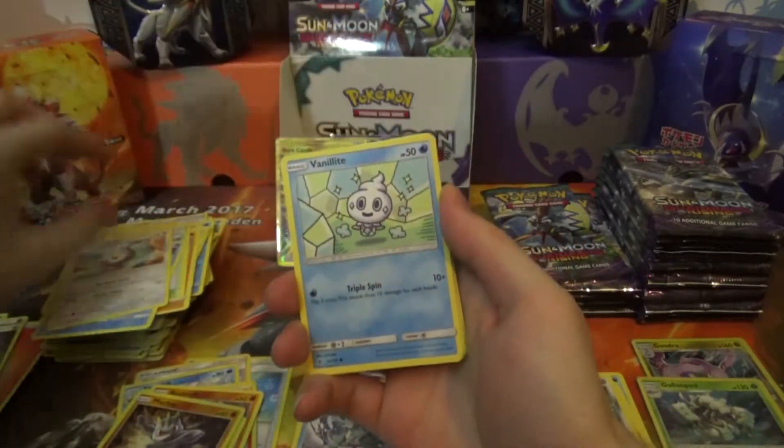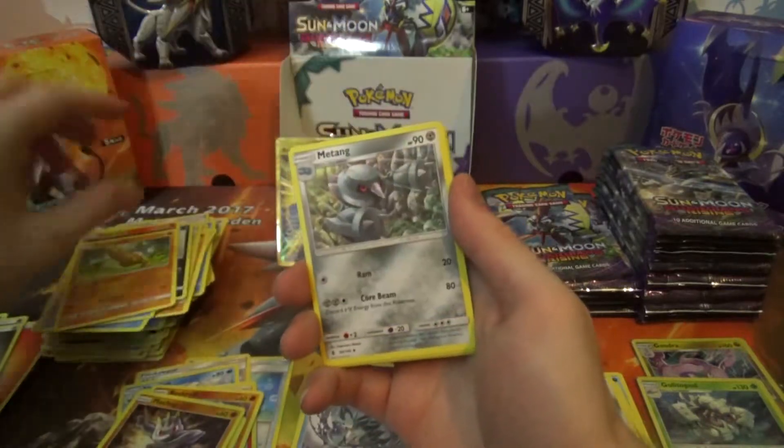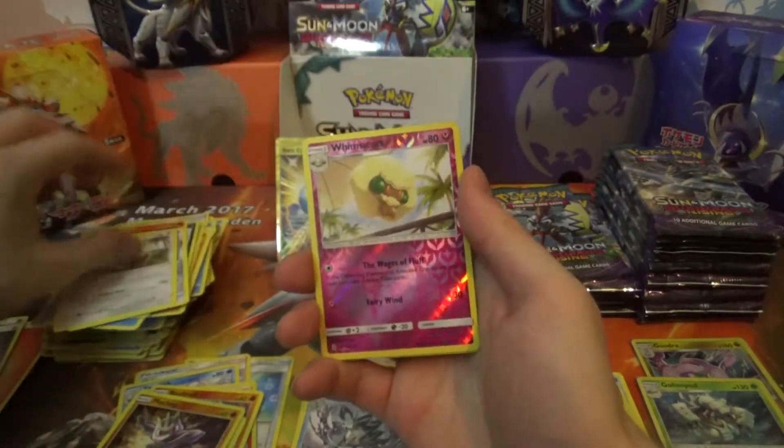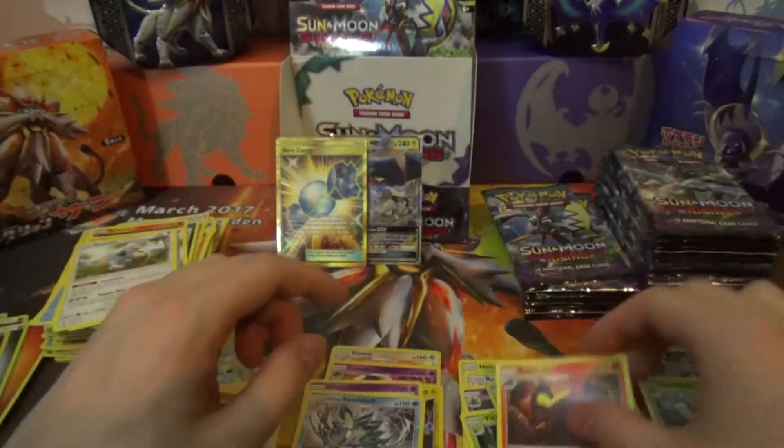Pack fourteen: Snorunt, Castform, Vanillite, Macro, Salandit, Sudowoodo, Metang, Komala, Reverse Vimskot, and a Salazzle Regular Rare.